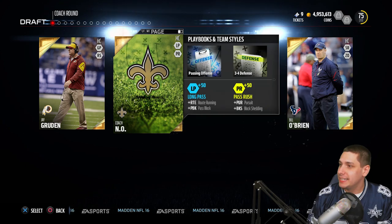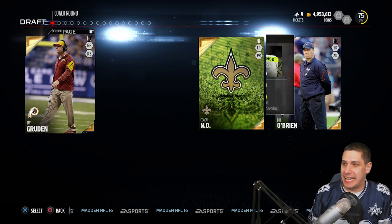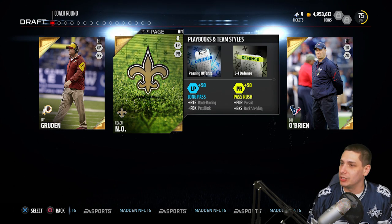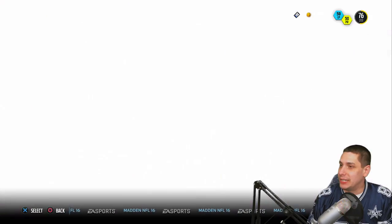Wish me some luck guys, let's see what we can do. Let's start off here with playbooks. We're not going to pick a specific playbook based on speed, because there really isn't any attribute that would determine that. So we're just going to go with the New Orleans playbook — I'm somewhat comfortable with that, so that's what we're going to go with. Alright, let's do this guys.